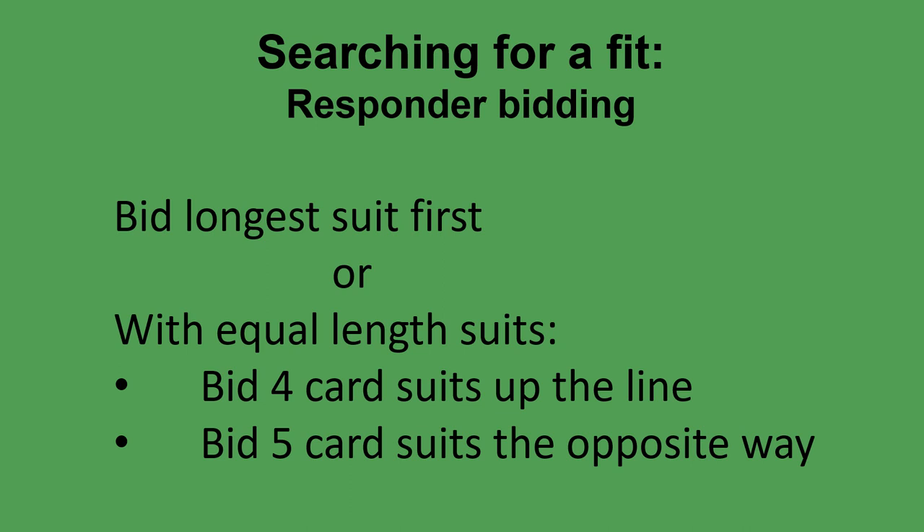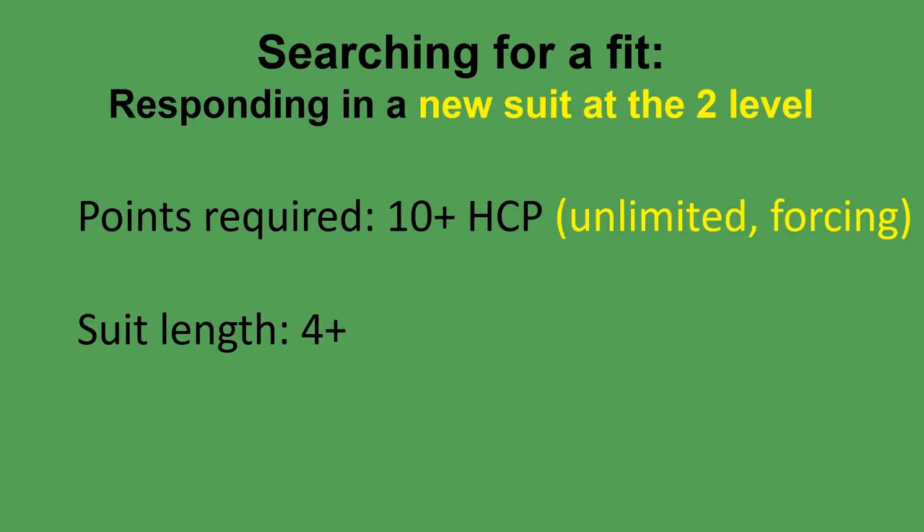If you have two five card suits, you bid the higher ranking suit first — the opposite way around. The other principle is that when you want to bid a new suit at the two level, you need at least ten high card points. Because it's a new suit it is also unlimited, so you're not showing a top of your point range, and it's forcing — your partner cannot pass. Your suit has to have at least four cards.